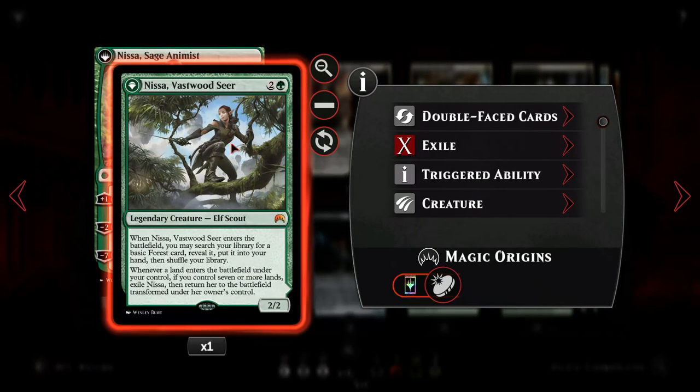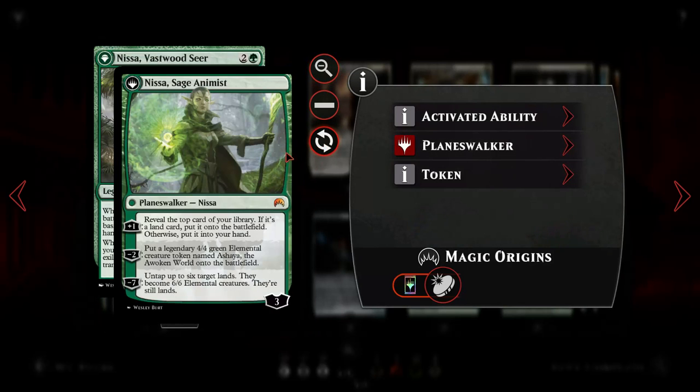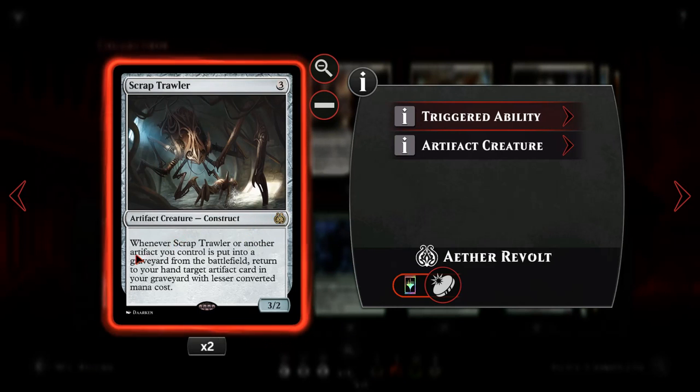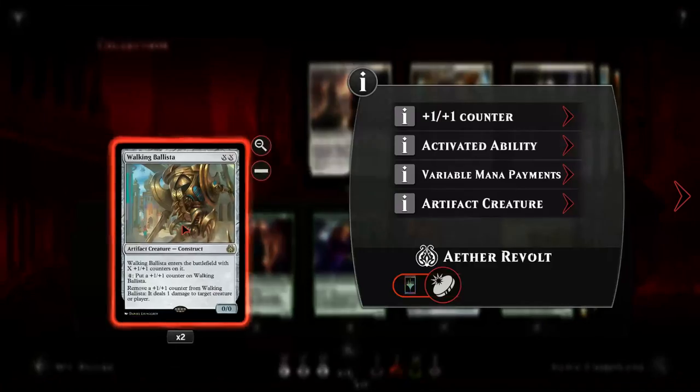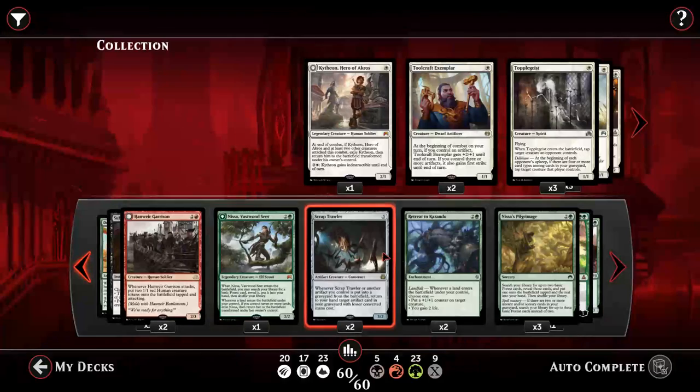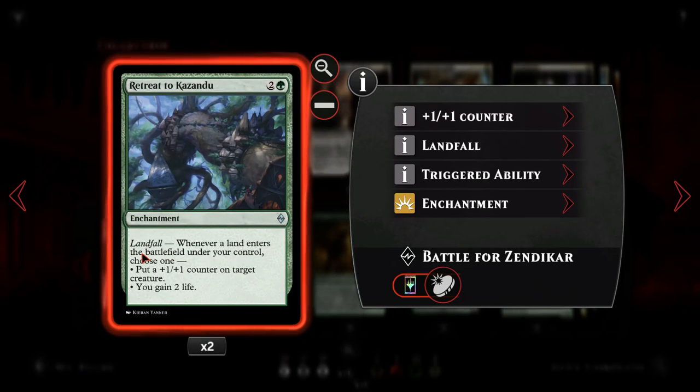Nissa in any green deck is going to be very good, giving us a creature that gets to search for a forest, and she can also become Nissa Sage Animist that keeps drawing more cards from the library - pretty powerful since we want as many cards as we can get. Scrap Trawler is very interesting in the deck - whenever this or another artifact is put in the graveyard from the battlefield, we can return another target artifact card that costs less. But since Walking Ballista has XX in the cost, any other artifact can bring it back from the graveyard as long as it costs more than zero. Then Retreat to Kazandu - it has Landfall - and we can choose to put a plus one plus one counter on target creature or gain life.